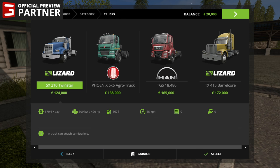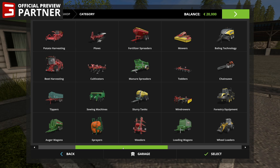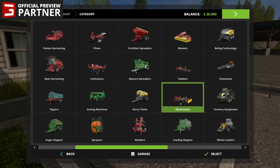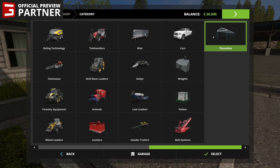As I scroll through these, it's actually going to drop down — tractors, front loaders, trucks, harvesters, headers, forage harvesters — in that way. So it doesn't go across, it goes down, then starts up at the next column. Mowers, just going all the way down until we get to placeables. That's the final category.